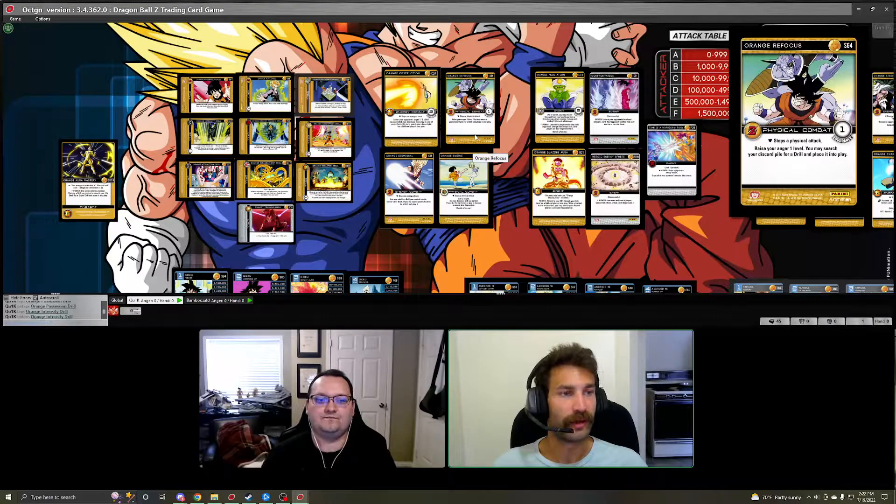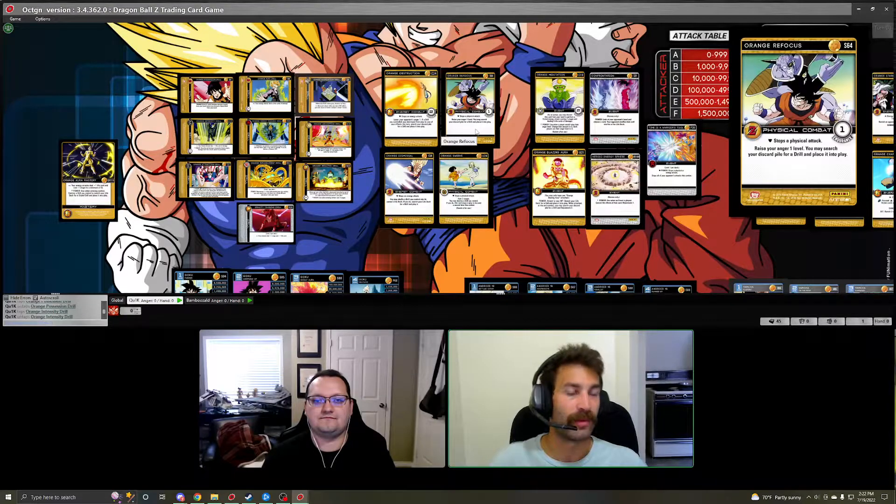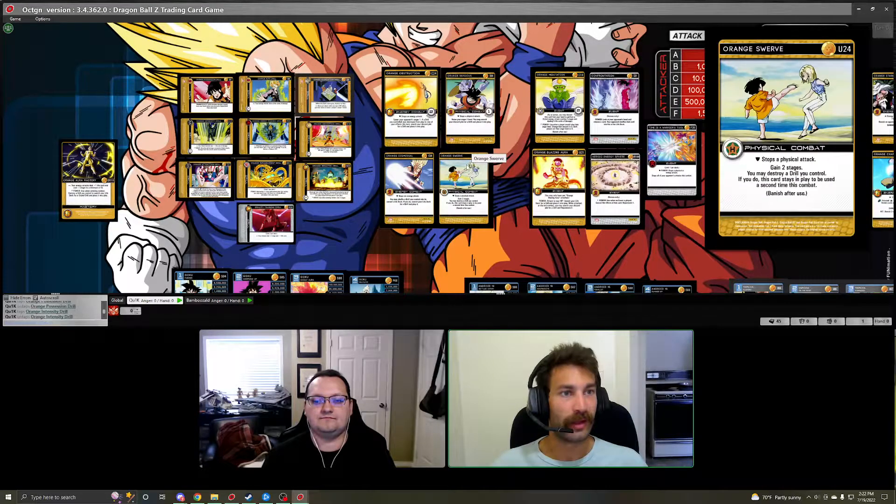For our two physical blocks: Orange Refocus is similar to Obstruction in that it gets you a drill from your discard pile when you play it, but this always gets you a drill — really solid. Orange Swerve lets you trade a drill on the table to get a second use of the block, so you can block up to two physical attacks for the cost of one drill — and you gain stages both times, which is critical against stage-beat matchups.